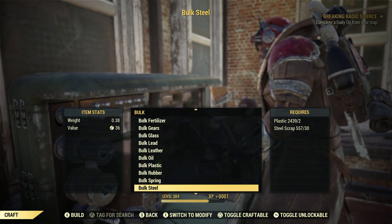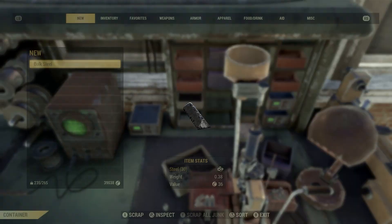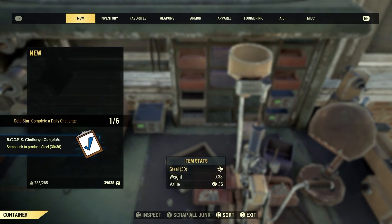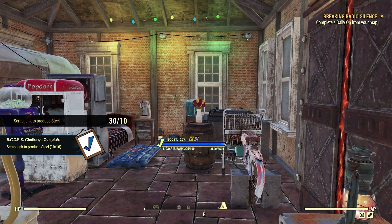Let's go ahead and bulk just one — that's all we need. Now back out, let's scrap the bulk steel we just crafted. Done. Scrap junk to produce steel: 30 for 30. Easy score right there.